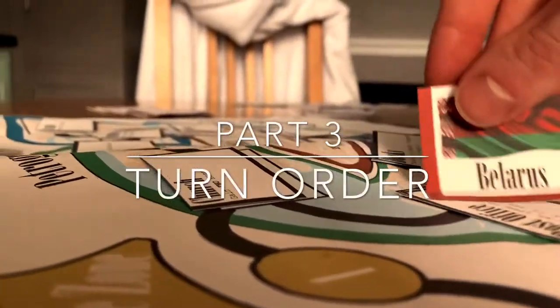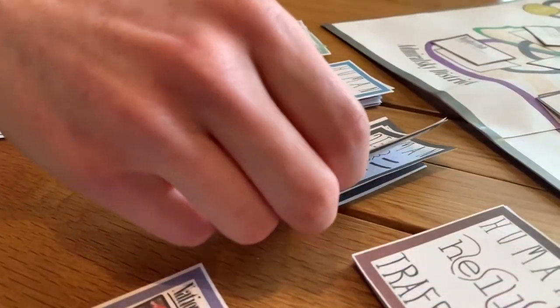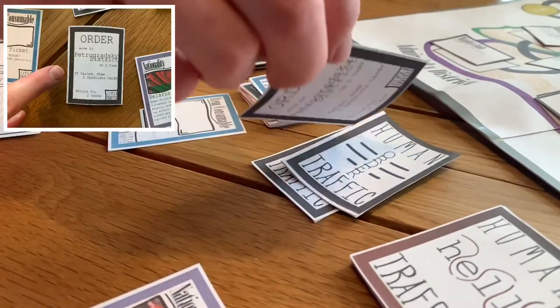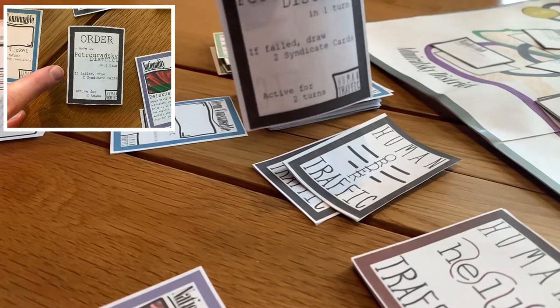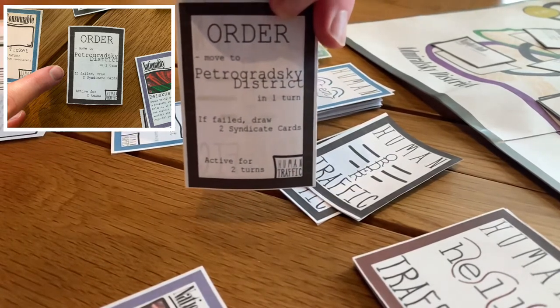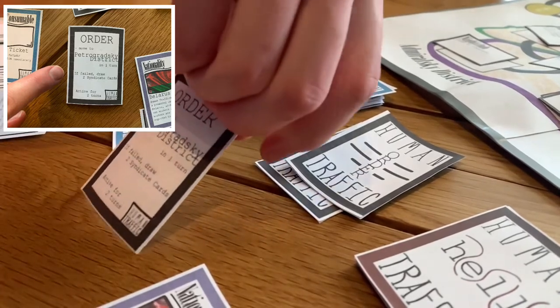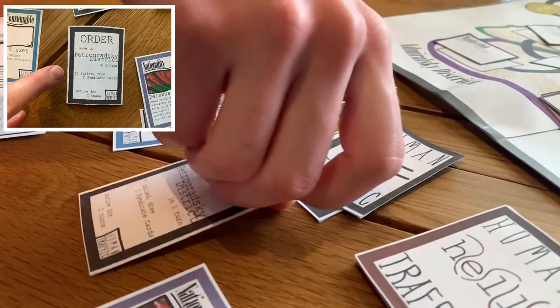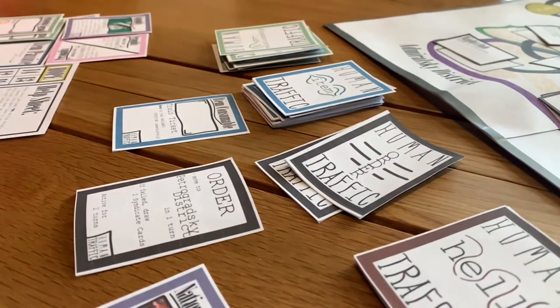Part 3: Turn Order. The first phase of the game is the order phase. At the start of the turn, check if an order card is active. If so, then progress to the action phase. If not, then draw another order card, placing it at the top of the order card discard pile. Players must comply with the order or face the consequences. Bear in mind that the first turn of the game skips this phase.